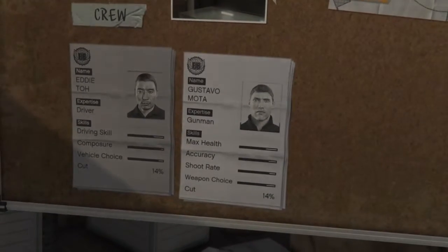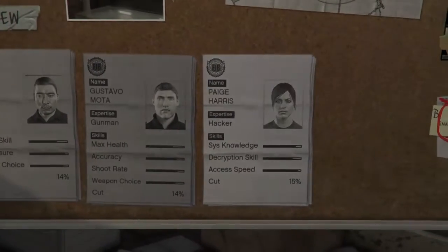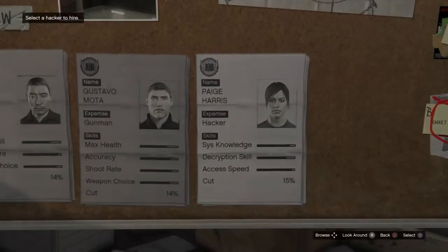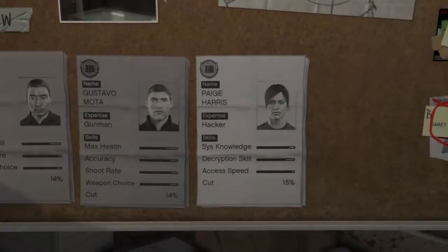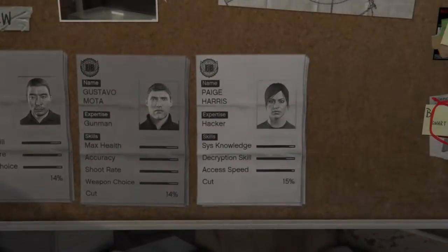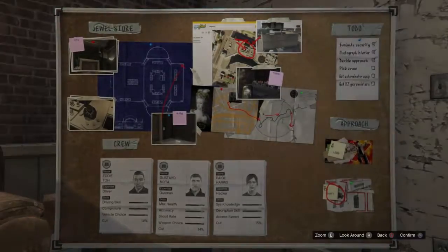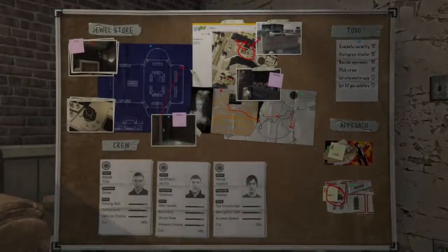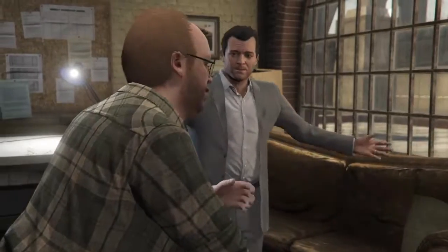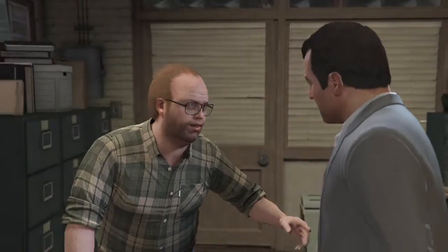I'll try this car and take the spot. Good — feminine touch. She'll be able to find any back doors they've got. I'll do some research on a pest control van and the knockout gas and I'll be in touch. I'll call you when everything's ready. You'll need to pitch it to the guys.